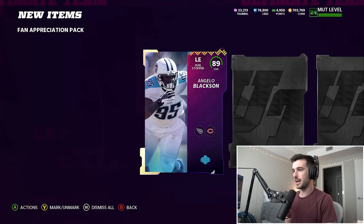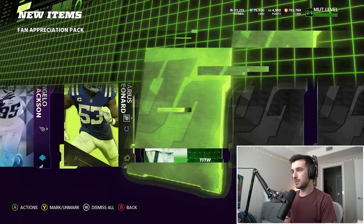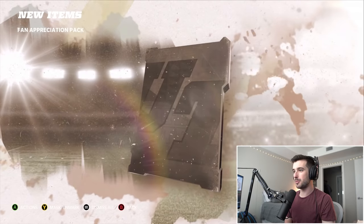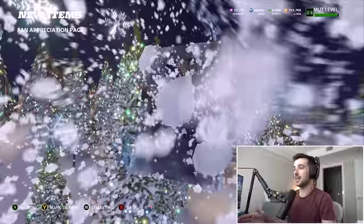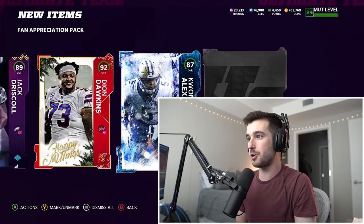Starting with a draft player here, it's a small one — Angelo Blackson. Trust me, this is not the last you'll see of Angelo Blackson. Team of the week card here, 89 Josh Sweat. We get every player, so I don't have to worry about what cards we're getting necessarily. Pack number three here, starting with a 92 halfback. Good thing we already have 99 overall Bo Jackson. If that's not a telltale sign that this is going to be the best pack opening team building video ever, I don't know what is.